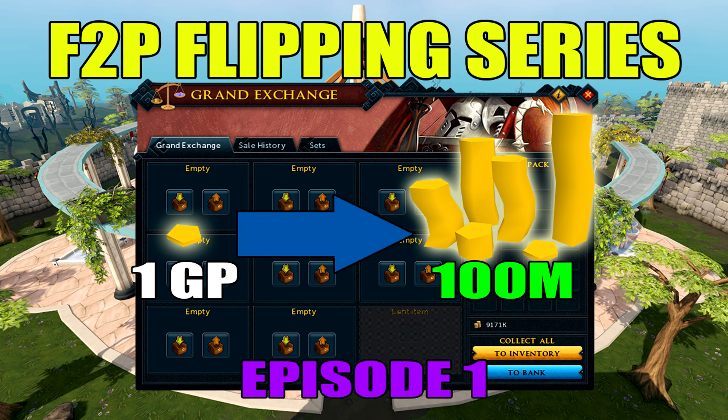Hello YouTube, it's Tony. Today I'll be doing a flipping series to 100 mil, and I'll only be starting with 1 GP. I'm only going to be using free-to-play items. Personally I rarely do flipping and I'm quite terrible at it, but I thought it'd be an interesting series to try. The previous from-scratch series I tried was getting a bond, which I'll leave links to in the description, and afterwards I got requested to do a flipping series.